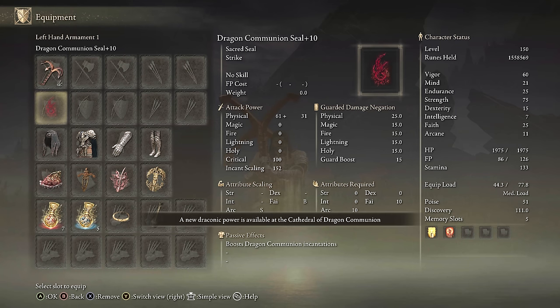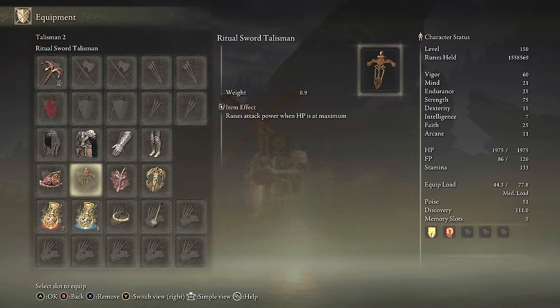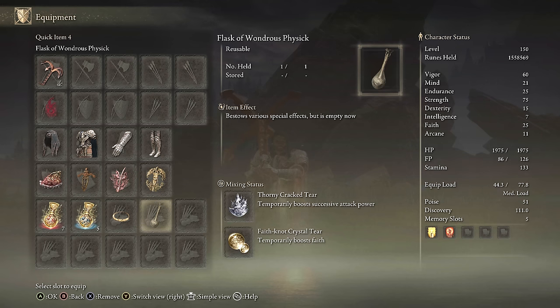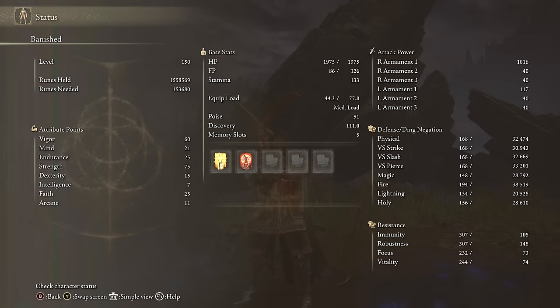For equipment: Heavy Rusted Anchor with Wild Strikes, any seal for buffs, Shard of Alexander, Ritual Swords Talisman, Rotten Winged Sword Insignia, Erdtree's Favor plus 2, Thorny Tear, Faith Tear. Stats: 60 Vigor and 75 Strength — though you really only need 54 Strength if two-handing, so you can put points back into Endurance and Mind. Using Golden Vow and Flame Grant Me Strength for buffs.